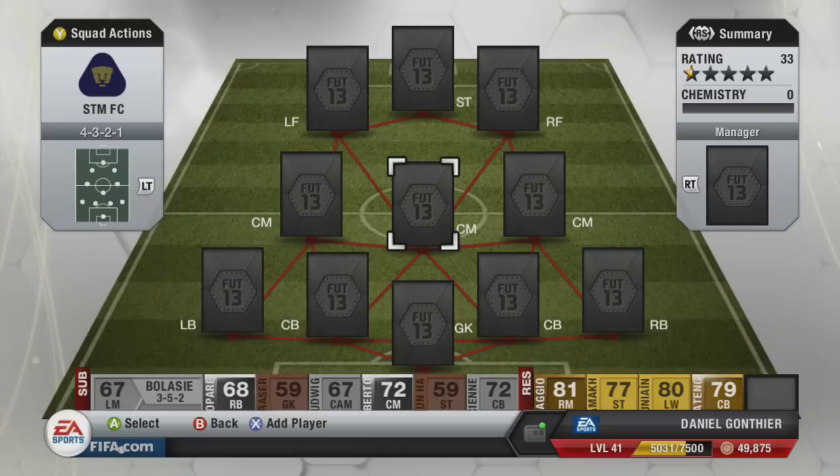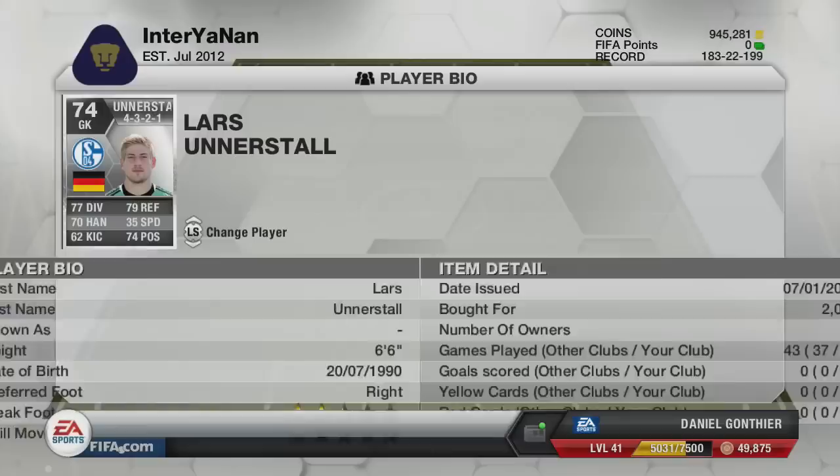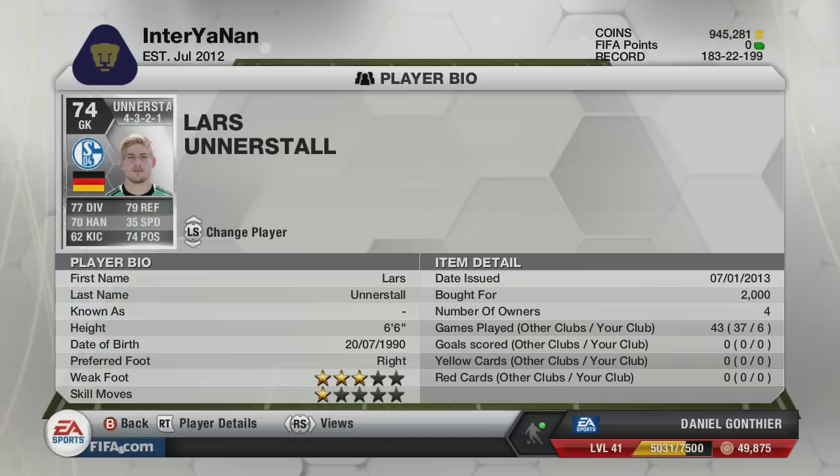As usual, if you're looking for cheap FUT coins, link will be in the description. But let's get into this team. In goal, first off, we're starting with a silver — his name is Laz Unastor. Great keeper. It's not often you come across silver keepers who can actually cut it. A lot of them are just really shit, but this guy was really good. 6'6", 77 diving, 79 reflexes, and 74 positioning. Our silver keeper is very good, backed up by his height as well. Didn't have any problems with him, and he was definitely worth 2k.